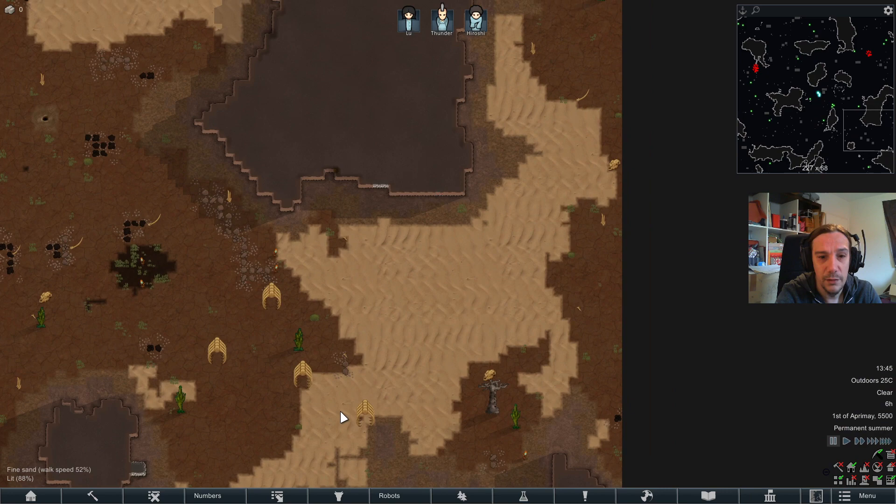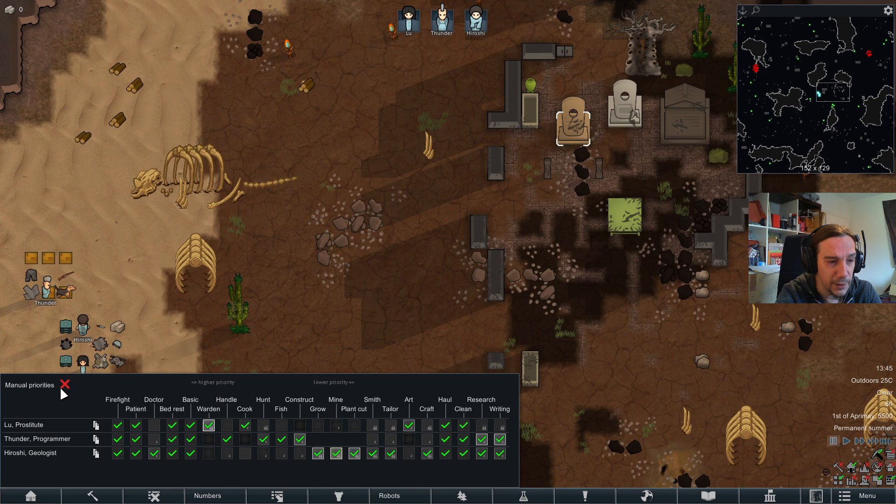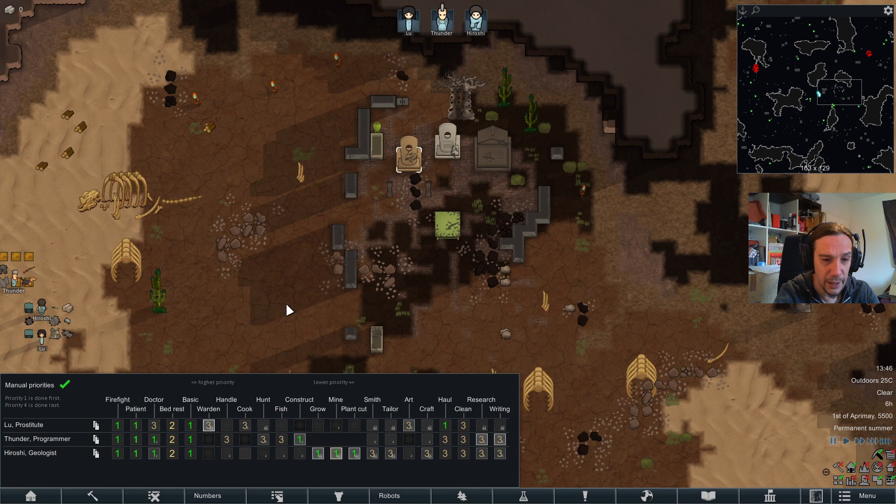I think I'm going to set up camp over here. Here's a nifty tip: shift left-click and you can assign a whole column like that, and shift right-click does the same thing. I struggled with that a lot — thanks for pointing that out. If you hadn't known that, now you do. Going with my regular setup: one hauler, one constructor, one plant person, and everybody busy with everything a bit.